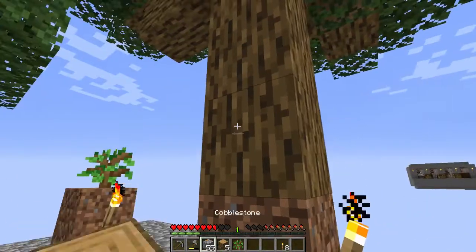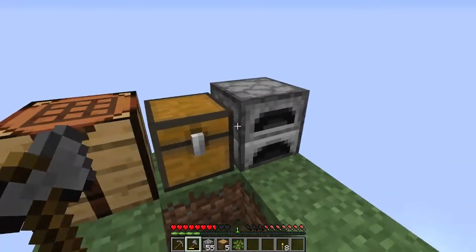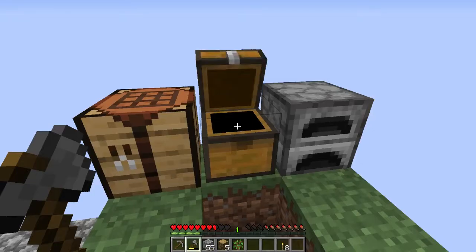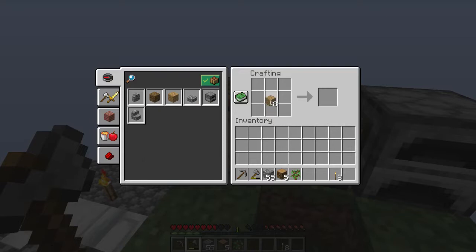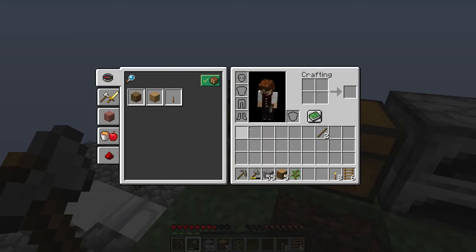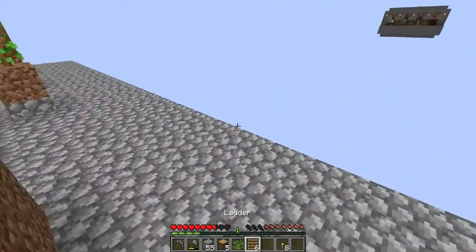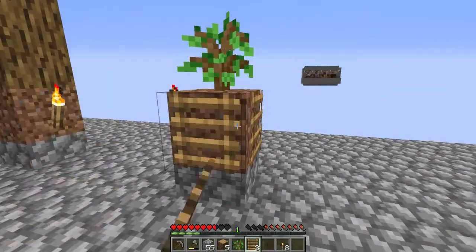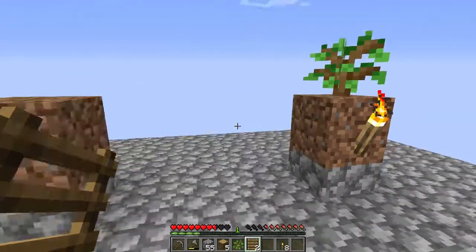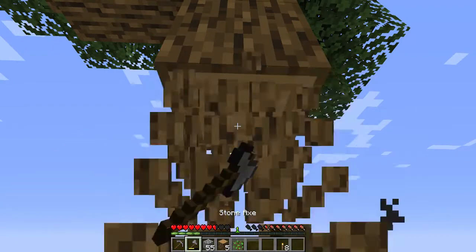I need to make some ladders - wait, I said stairs again. In Portuguese, my mother language, 'stair' and 'ladder' are the same word, so sometimes instead of saying stairs I say ladders and vice versa. I made all of them, I just needed four.